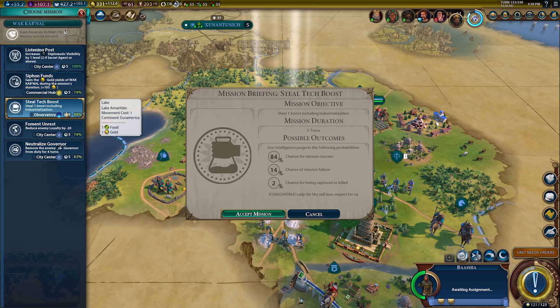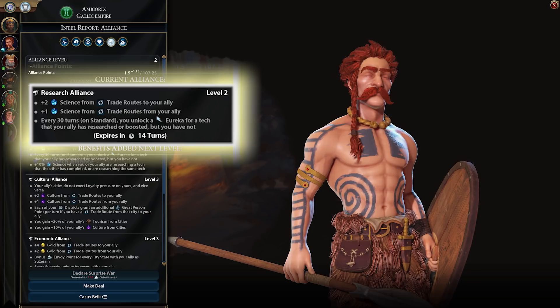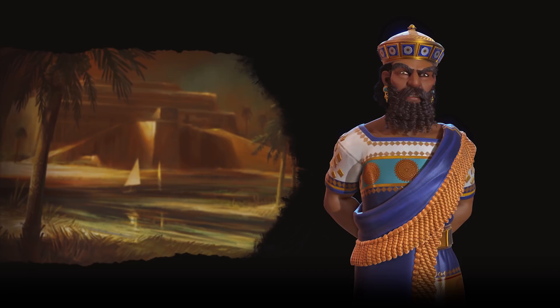A robust spy network can also be useful, allowing you to steal other civs' technologies. However, be wary of spies angering potential allies and preventing a Tier 2 science alliance, which can be especially beneficial to Babylon.